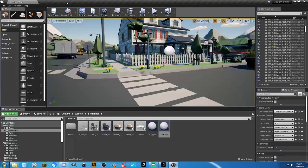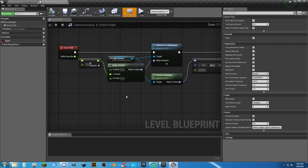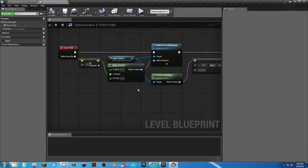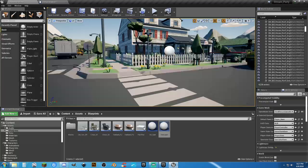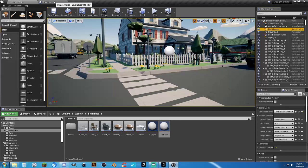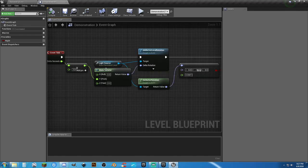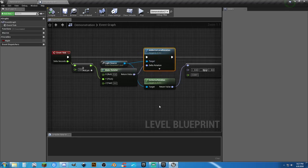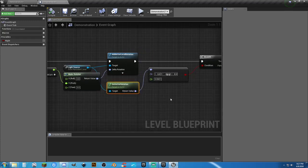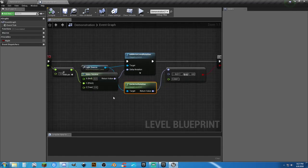Attenuation radius is fine, but what I want to do is work off the level blueprint. What we've done here is grab the delta seconds and multiply by 10 on the float, get a reference to the light source — if you don't know how to do that, find your directional light source, select it, then right-click and create a reference to light source directly in your blueprint.